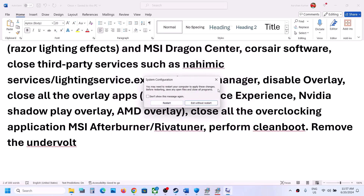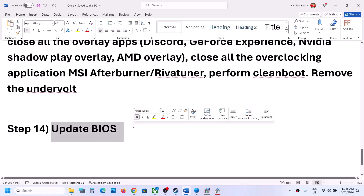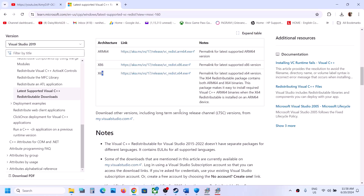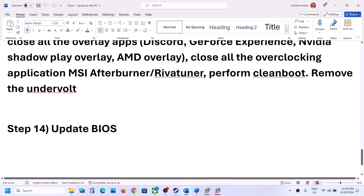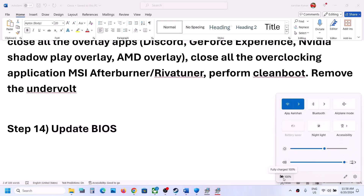The next step is to update your system BIOS. Go to your system manufacturer's website — Dell, Lenovo, etc. — and find the latest BIOS update. For laptops, make sure the battery is above 10% and the AC adapter is connected. During the BIOS update your system will restart; do not unplug the power cable while it is updating. After the BIOS update, log in and launch the game.